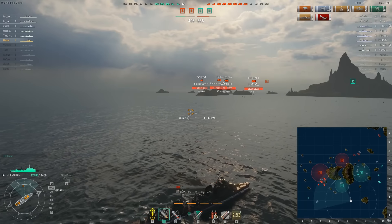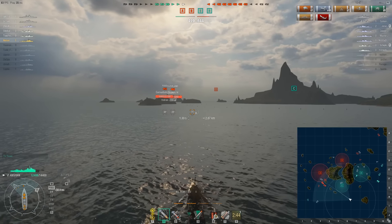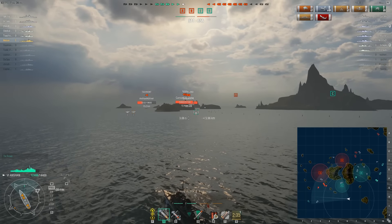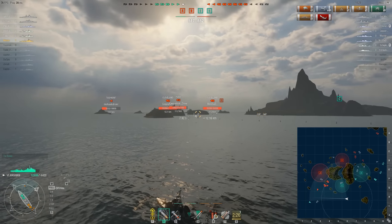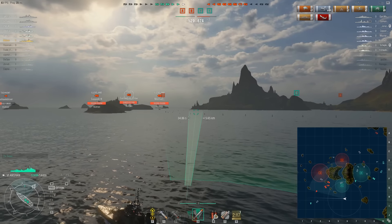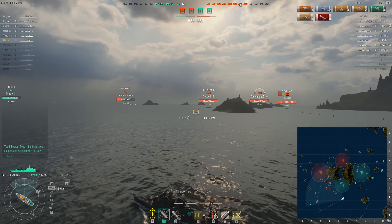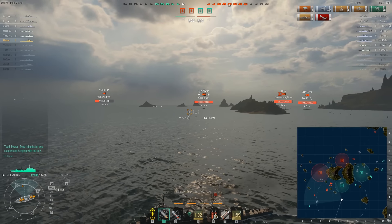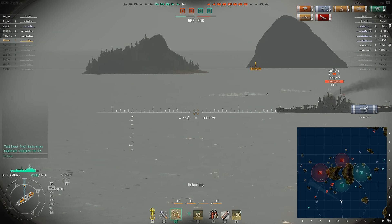The eastern flank is not having success to justify how many ships are there. A friendly just hit with a torpedo. I could go assist in killing the Tashkent, possibly keeping my friendly alive. I've also considered using torpedoes against a Cleveland or the Fuso. I have the Fuso selected — it's the slowest ship and probably not paying as much attention as it should. But this Cleveland is sort of cutting me off — I didn't expect him to go south so hard.